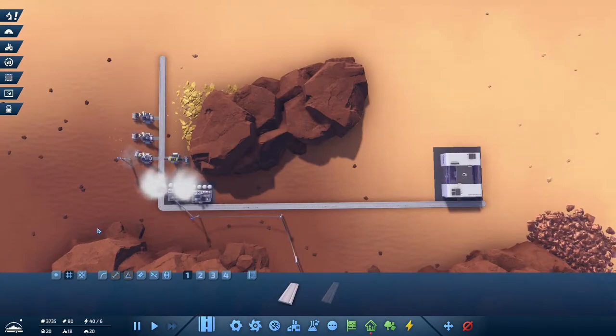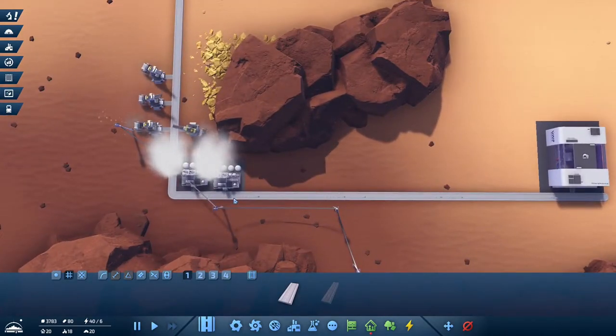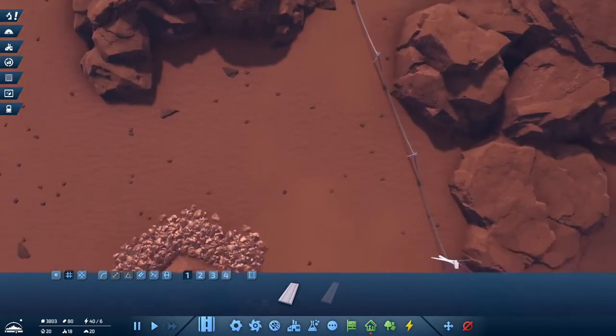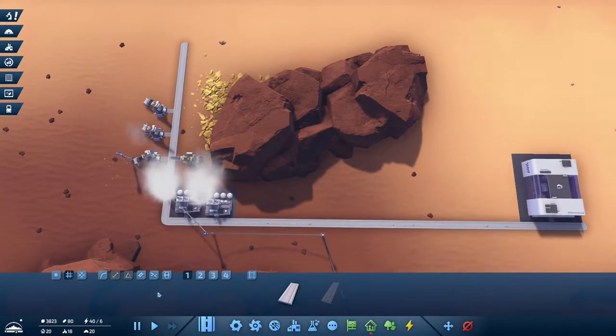You start the game with 20 free people, so you don't need any houses or buildings — those 20 people just live in the rocket ship you arrived on forever. If you watch my tutorial on using the dev tools with F3, you could add more free people, but that's not what we're playing for. We have our simple concrete assembly down — concrete should never be attached to your other infrastructure, and neither should your building steel.